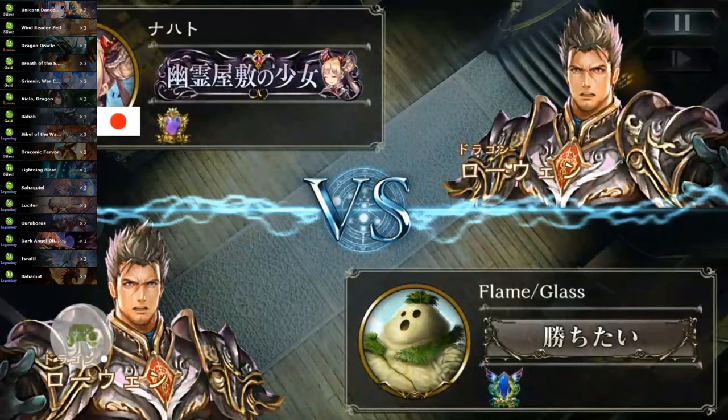Running some other new cards like Grimnir and Rahab. These are two really strong mid-game plays — early mid-game plays that kind of just help control the board. They're also really flexible because they can become threats later, or they have late-game application, which is really nice. Also running Sybil, which is obviously just a perfect card for Dragon.